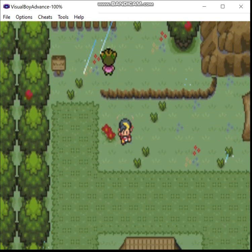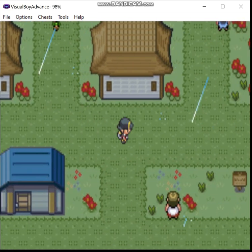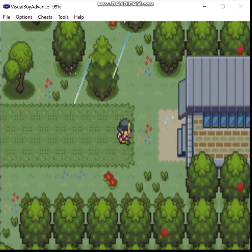Greetings, Zero here and welcome back to the Liquor Crystal Fairy Pseudo Monotype. Last time I obtained not one but two gym badges and beat both of the OC Donut Seal rivals. This time around I'll be checking out Mt. Mortar and making my way to Mahogany Town.